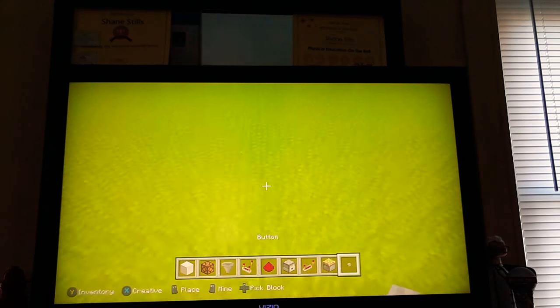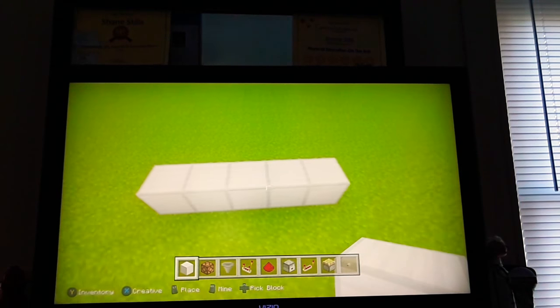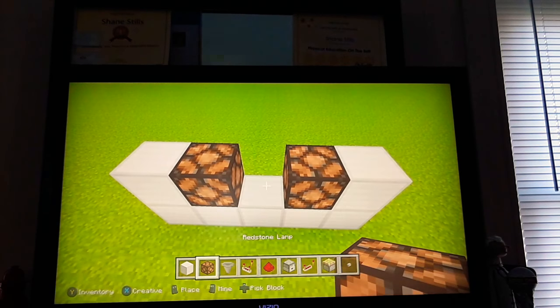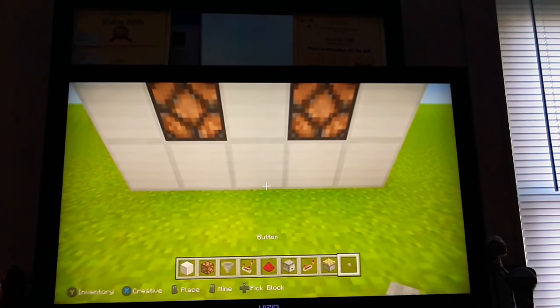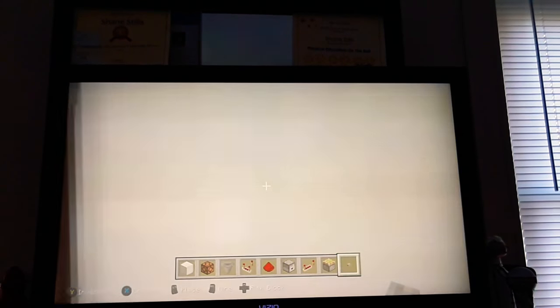What you want to do is build a five-wide area with two blocks like that, then two lamps, then a block, and then just make another layer just like that. There is a button that allows you to click. Let's get started with the build.